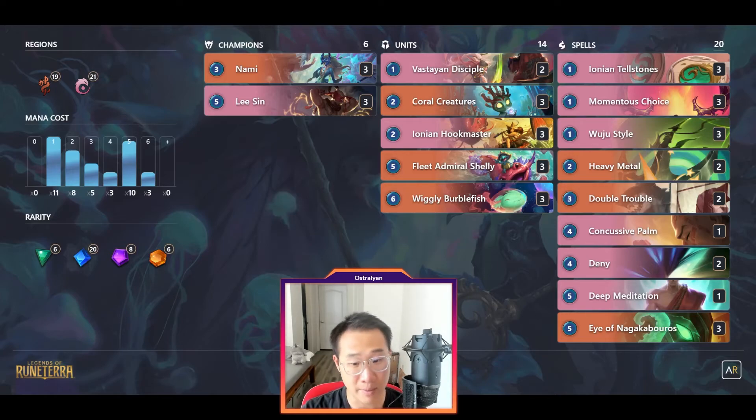Do not buff up your units before you attack. Let them use their removals and use your spells to buff up your units outside of the removal range. Or you could buff up the damage of the units that haven't been targeted by the enemy's removals.